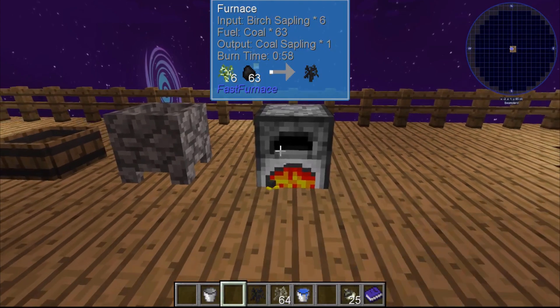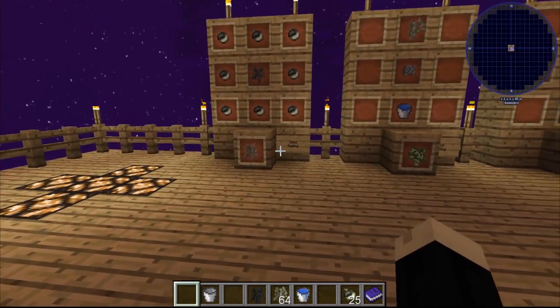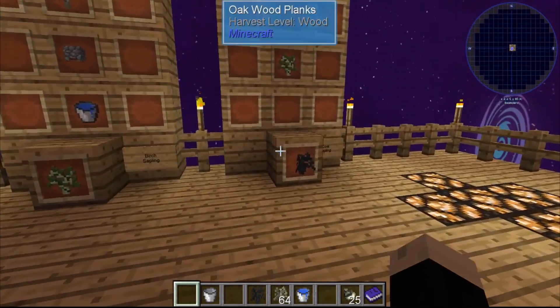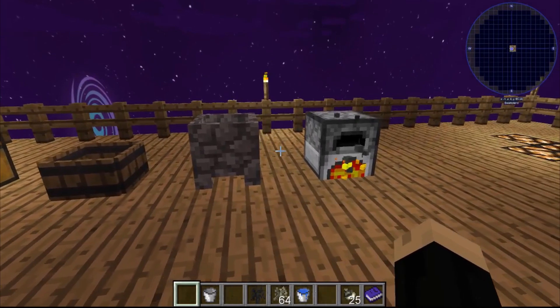So very easy build here. But this actually shows how to make three different saplings: the sand sapling, a birch sapling, and then a coal sapling using very, very early game stuff.